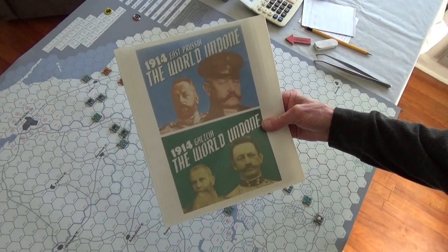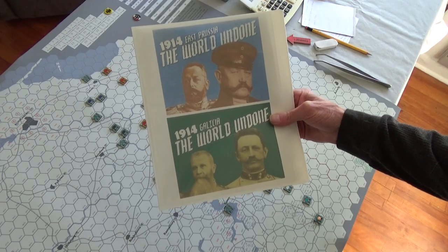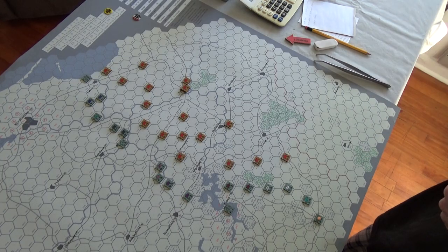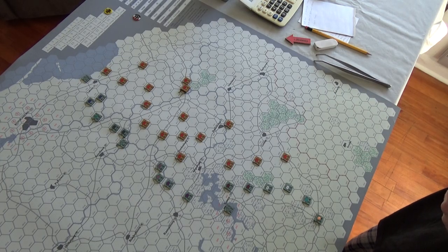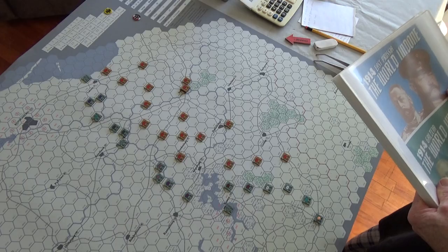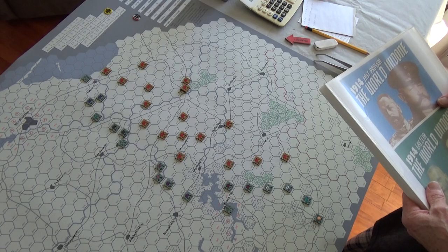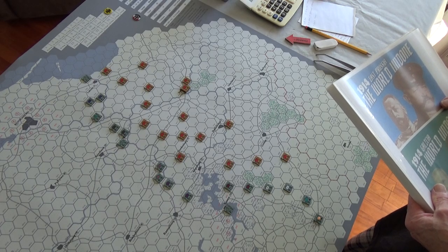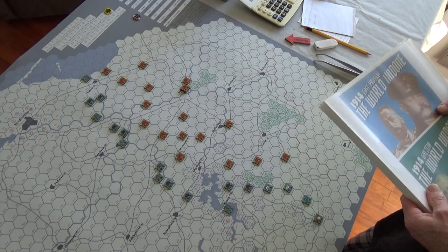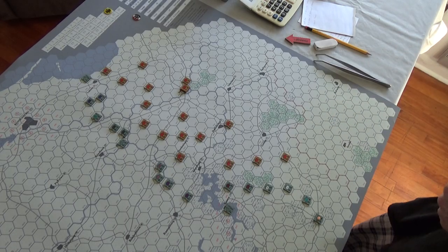So this is — I've got this in, I reprinted it. There are three scenarios, or three games in this series: the World Undone series by Conflict Simulations Limited — I'm just going to call them CSL from here on in. This is the East Prussia one, more or less a print-and-play version. You can get it three different ways: the original printed by Blue Panther, the print-and-play, and a third version now because CSL Ray Weiss is going with a different publisher and printer.